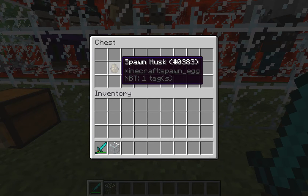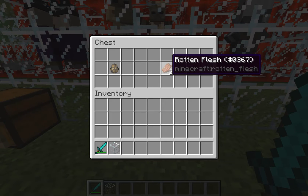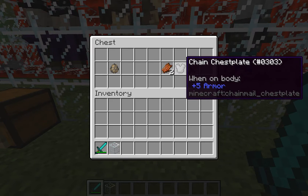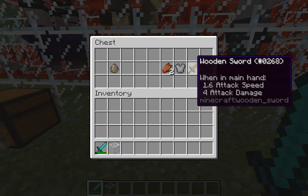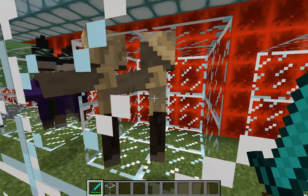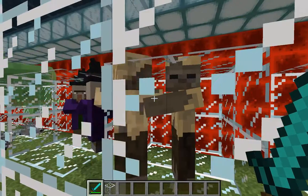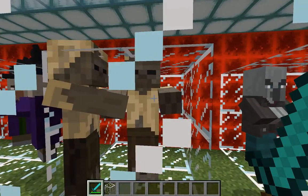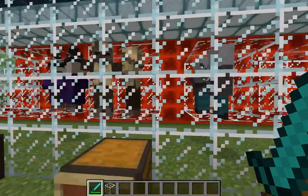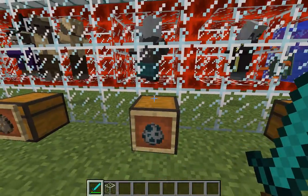Now these things called husks — you generally only find them in desert biomes. Similar to zombies, they do look a lot like zombies. You get rotten flesh, and if they're wearing any armor or weapons those will drop as well. As you can see they look like they might be wearing helmets, though I'm not entirely sure. I've very rarely come across them.